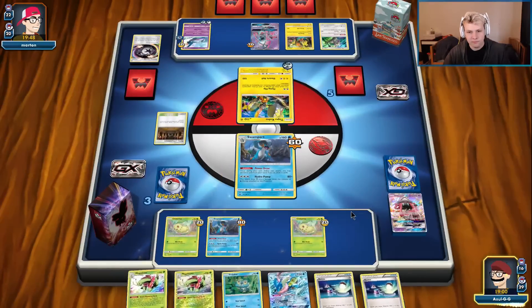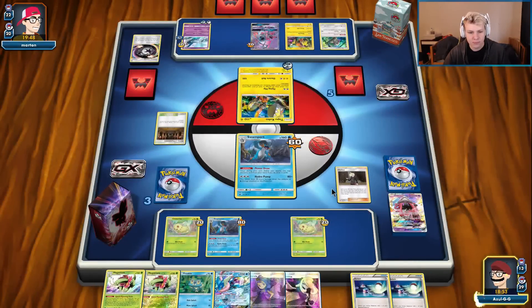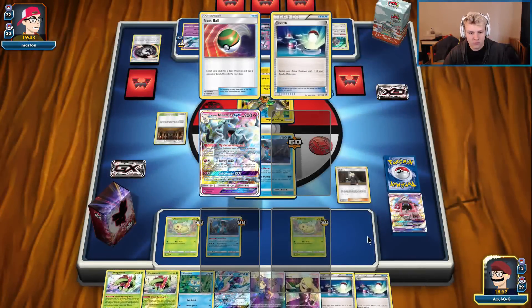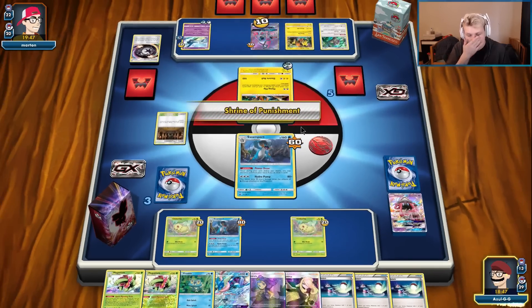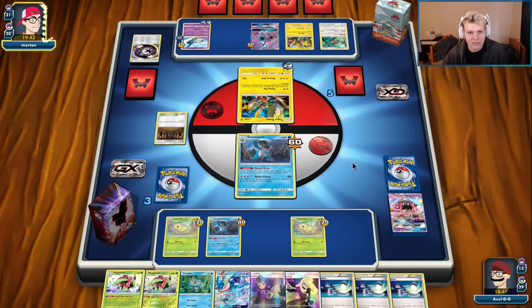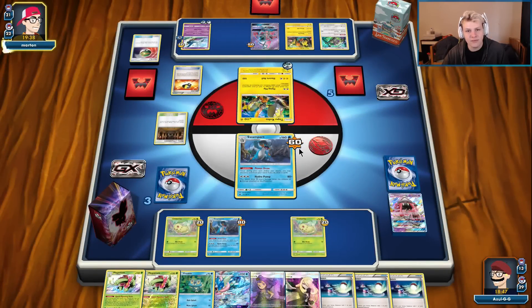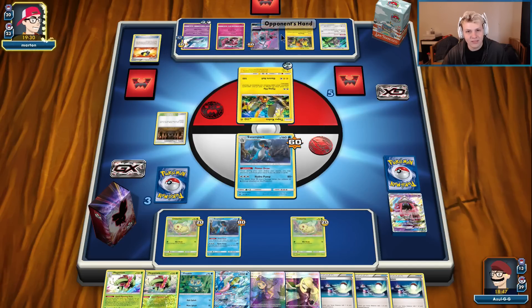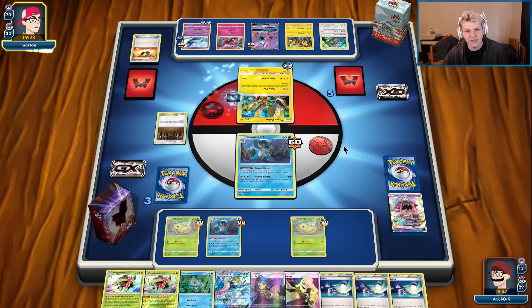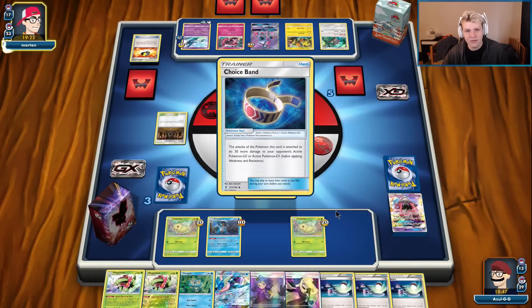Don't want to bench Lele. Grab the Switch here and pass. We're still fine — I still don't feel super pressured. If he has that last Counter Energy plus Lele he can KO both our Chikoritas, but even then we're not out of the game — we still have Rescue Stretchers in the deck. There's the Tapu Lele. Counter Energy — the last card in his hand? Nope, he doesn't have the Counter Energy yet. He's going to try to get the Counter Energy, but we have Rescue Stretchers so even then we don't lose.